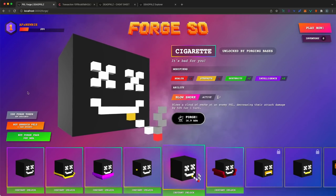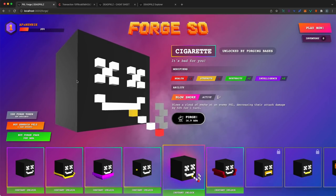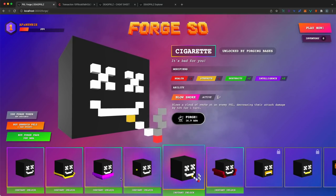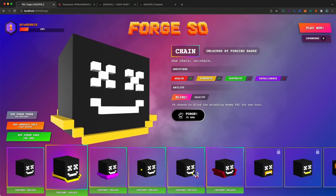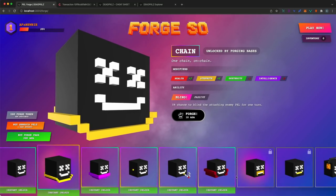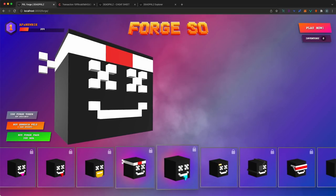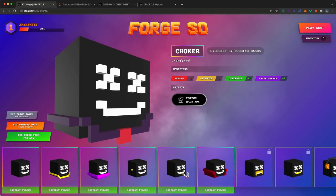The Forge Token is something we gave out during a previous season as a bonus to participants. It will allow you to forge pixels randomly. For convenience, I've gone ahead and unlocked everything here so we don't have to deal with the progression locks — we can essentially forge all of these attributes.